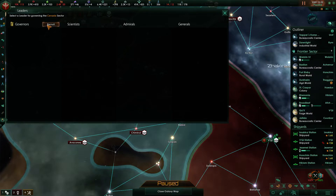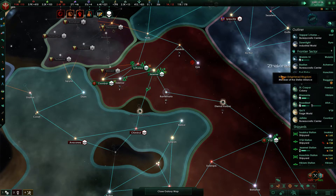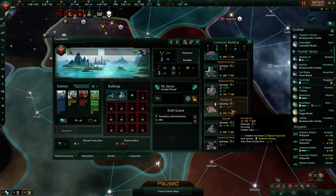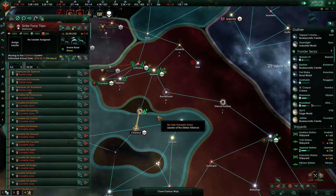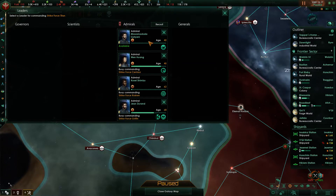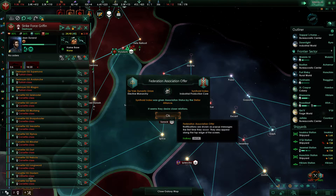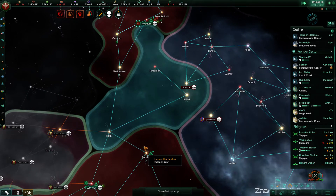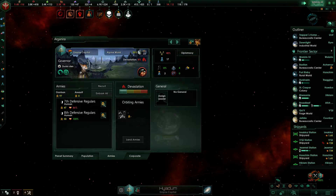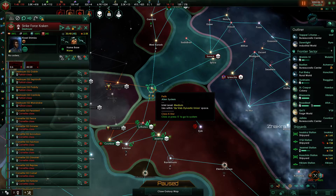Let's get a new governor. What kind of governor do we want? Let's take that one. We don't have much science, but the other ones were just faster at picking up levels — so it's one of the least useful traits in my opinion.